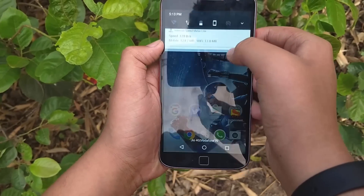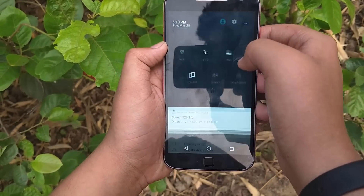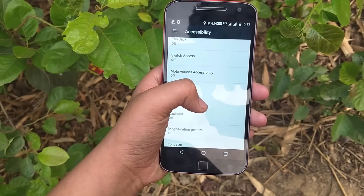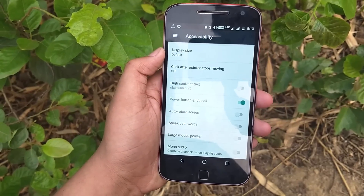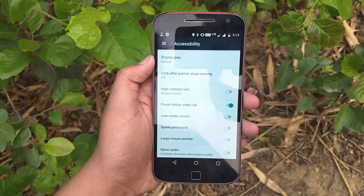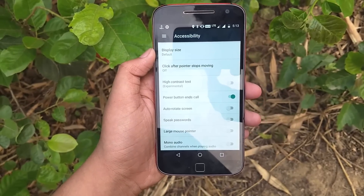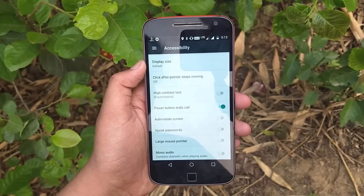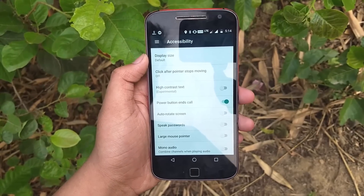It is very annoying to hang up a call, as you have to wait a second or two for the screen to come back on due to the proximity sensor. But now you can end calls with the power button. When you are done talking, just hit the power button to hang up. To enable it, go to phone Settings, then Accessibility, scroll down and you will see an option named 'Power button ends call' — just toggle that on and you're good to go.